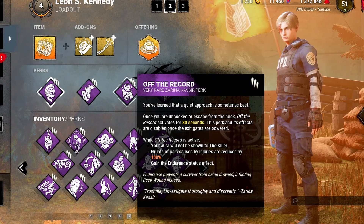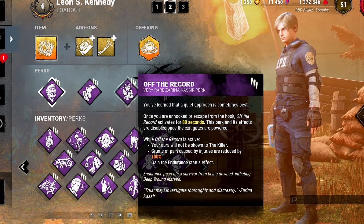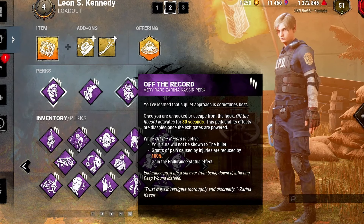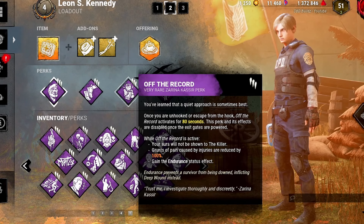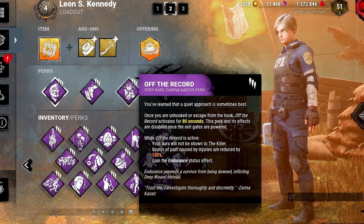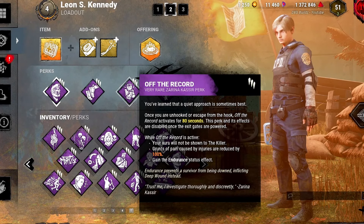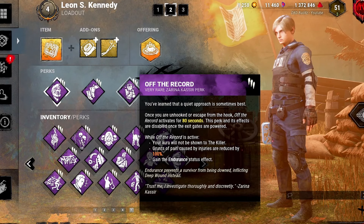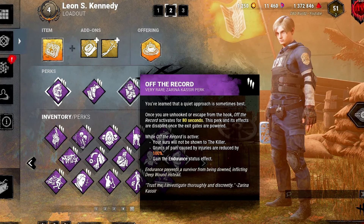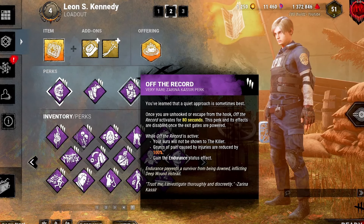The Endurance effect applies as long as you don't perform conspicuous actions — working on a gen, healing somebody, progressing the game. Essentially, just interacting with the game removes it. You get the Endurance effect so you can take a free hit when you come off the hook, giving you 80 seconds of being hard to find, 80 seconds to take an extra hit. Also, your grunts of pain are reduced by 100%. So it makes you hard to find and hard to track. Since Iron Will was nerfed to only hide grunts of pain by 75%, that 100% reduction is kind of a big deal right now.